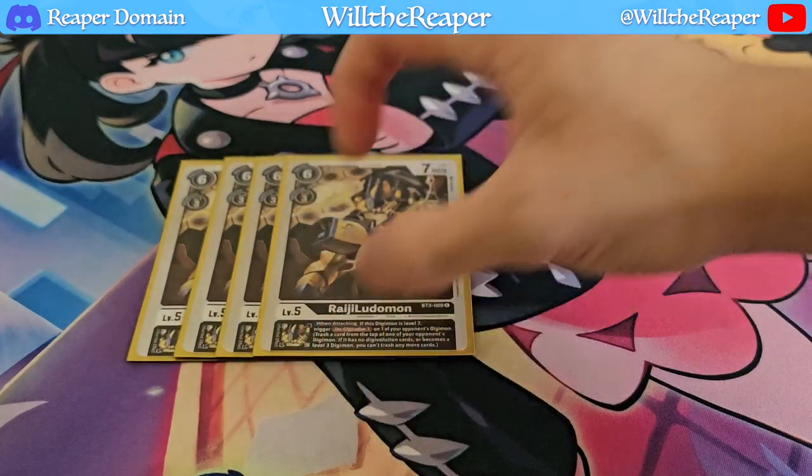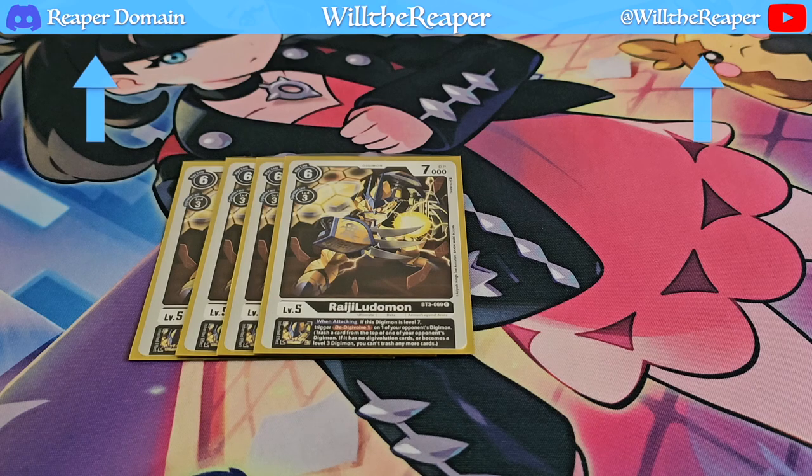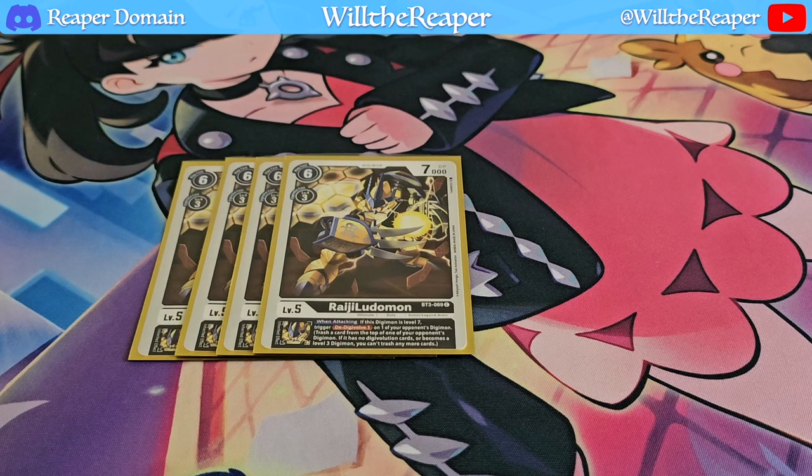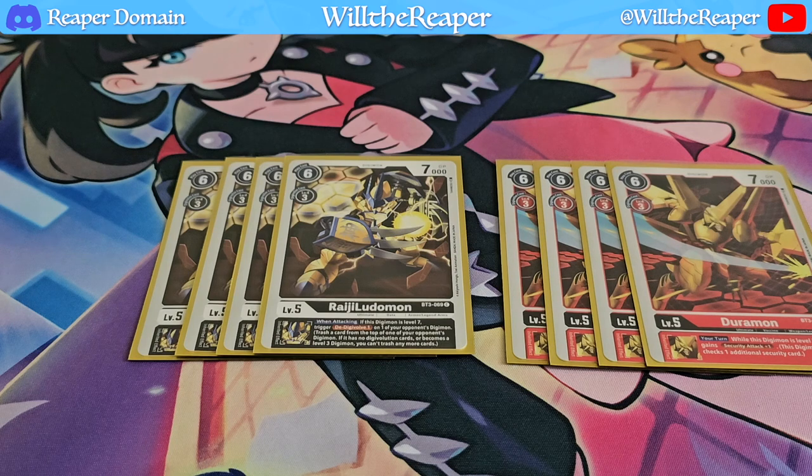Next up for level 5s, we're playing 4 copies of Raiji Ludomon. This follows after Tier Ludomon and also has a great Inherited Effect — when attacking at level 7, you get to de-Digivolve one of your opponent's Digimon once more. So if you Digivolve this from your Ludomon, together you're de-Digivolving 2 cards, which can really slow down your opponent. And it's searchable anyway. We're complementing that with Duramon, which has the Inherited Effect that while it's a level 7, it gains another Security Attack. So at this point you're piling on so many Security Attacks, and it's just so satisfying when you're able to pull off 3-4 damages onto your opponent.